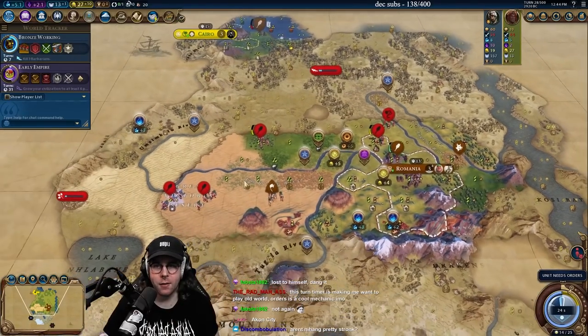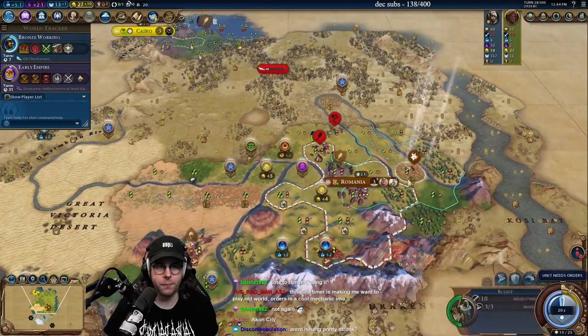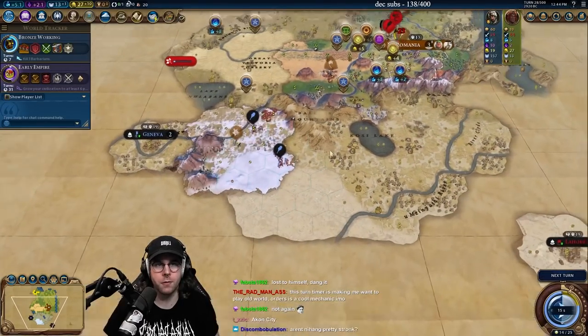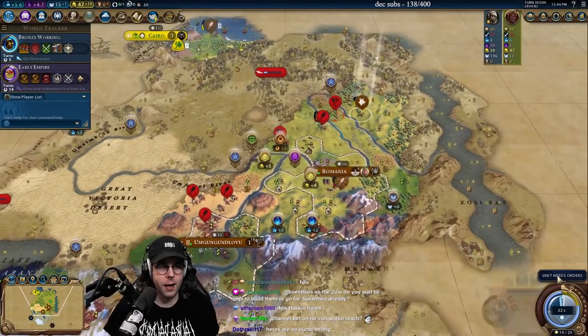I did not want to settle here because I want to forward settle him, but we're just going to have to settle here. This is what happens when you get raided. At least we'll have the twins out pretty soon. I'm going to go slinger first in here — we are getting barbed.